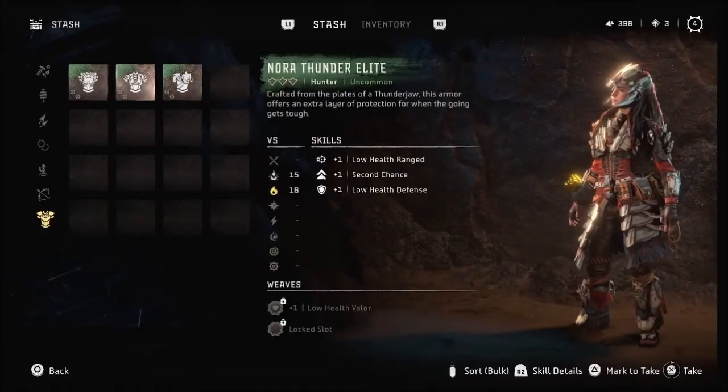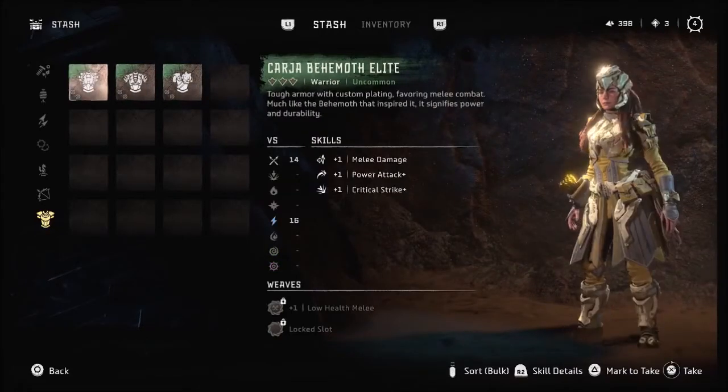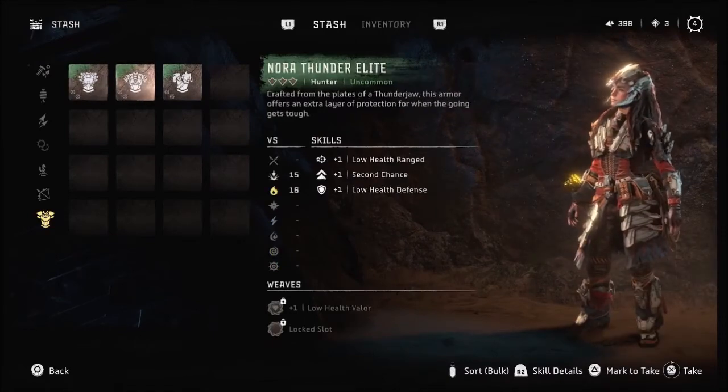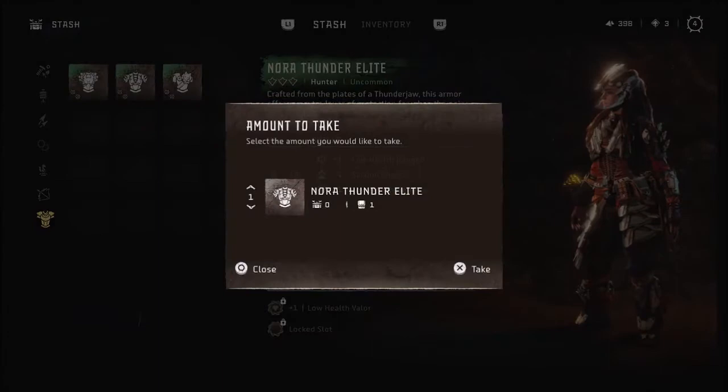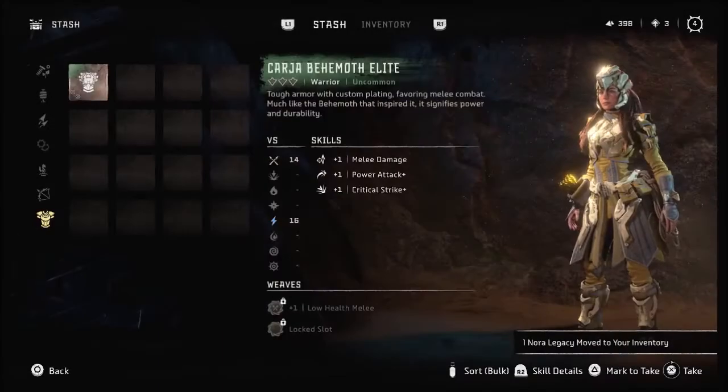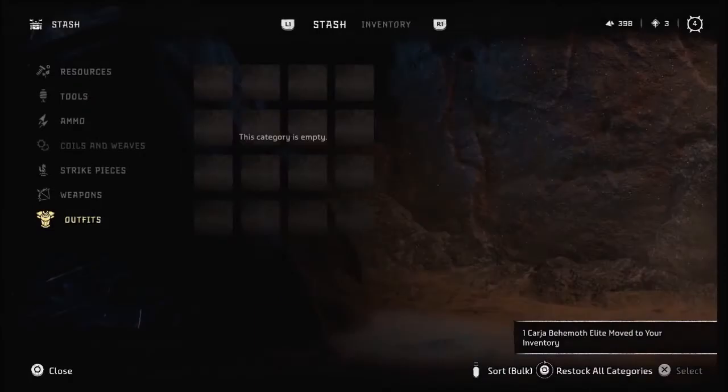What's up everybody, it's the Inhuman1 here and today I'm going to show you how to claim any pre-order or deluxe edition items in Forbidden West. The first and most important thing to note is that these are not immediately available, however they can be accessed as soon as you complete the lengthy introduction and reach Chain Scrape.